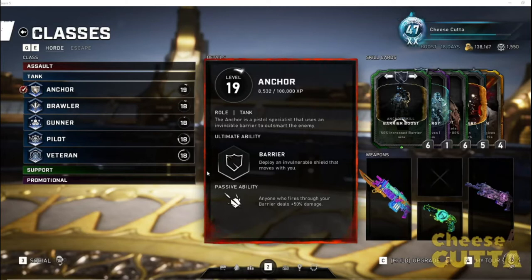His ultimate ability is a barrier — he deploys an invulnerable shield that moves with you. This build will focus around altering that barrier. His strength is his passive ability: anyone who fires through your barrier deals 50% bonus damage. This was changed in Operation 5, meaning anybody who sits behind you and takes cover behind that shield can do additional damage — so those damage dealers like Demolitions, Marksman, and Veteran will do even more behind this shield.